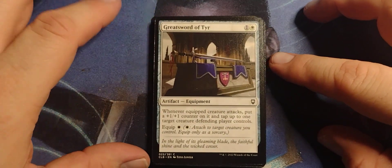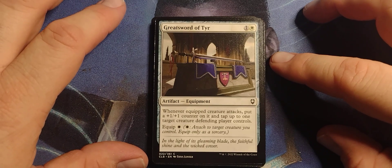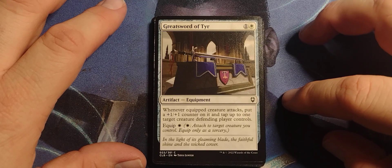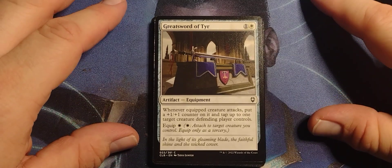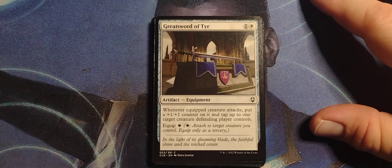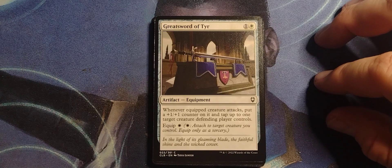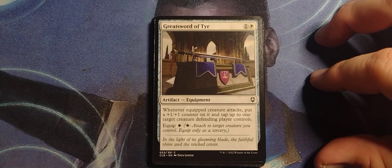Great Sword of Tear. That don't look so great. One and a white, Equipment Artifact. Whenever an equipped creature attacks, put a +1/+1 counter on it and tap up to one target creature the defending player controls. Equip for one white. Attach to a target creature you control, equip only as a sorcery. Okay, that makes it pretty great.